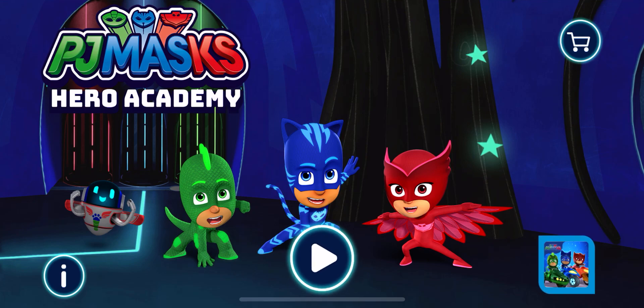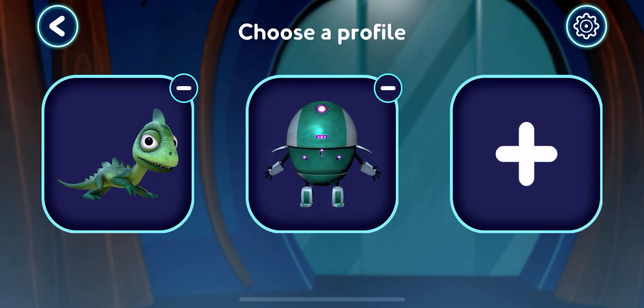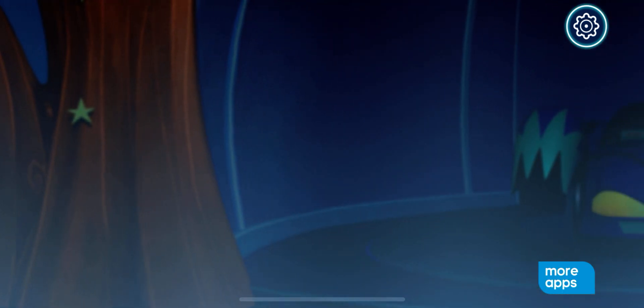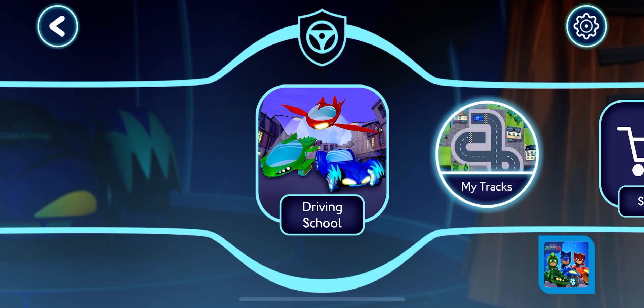Hero Academy. Tap the play button to start. Who wants to play? Tap your picture or pick a new one. Amazing! Where do you want to go? Driving Academy. Which mission shall we go on?